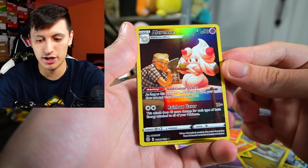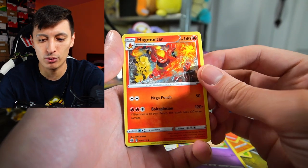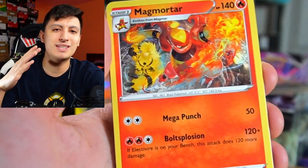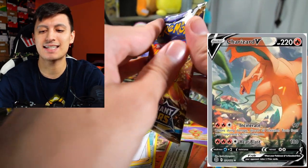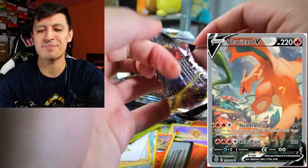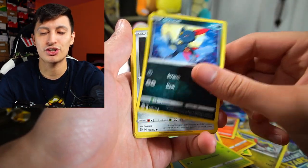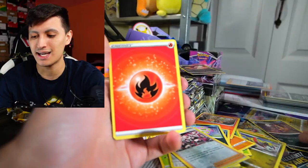We got an Alcremie Trainer Gallery hit and a Magmortar — that's so cool. In the Magmortar art he's fighting Electivire, but in the Electivire art it's fighting Magmortar, so I love that they have a storytelling element between these two cards. The Charizard alternate art in this set has a fight scene with Venusaur — it would have been cool if they made a Venusaur V-Star with an alternate art showing the other POV of that fight. I need the Alolan Muk for my Eternatus deck.